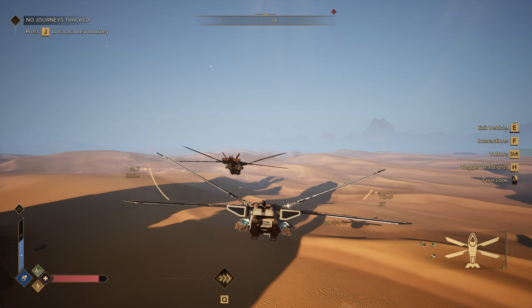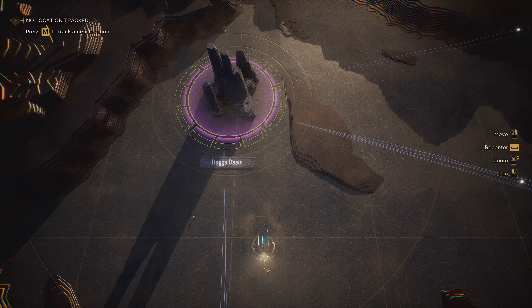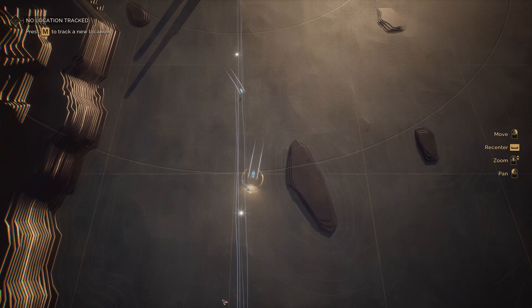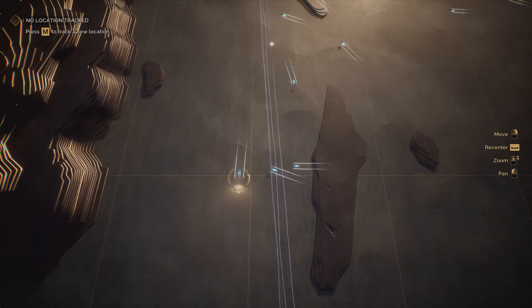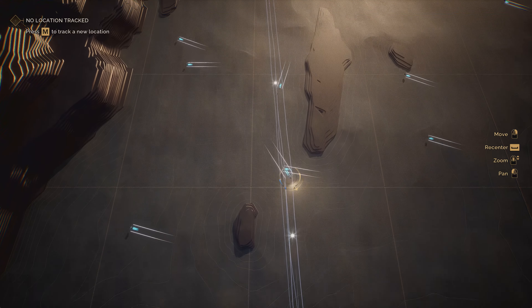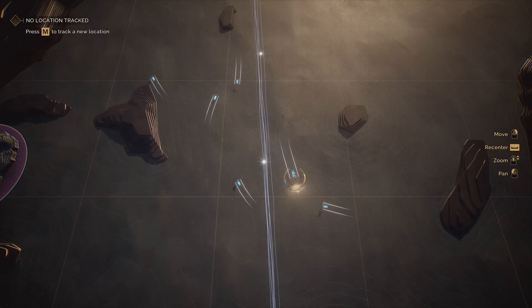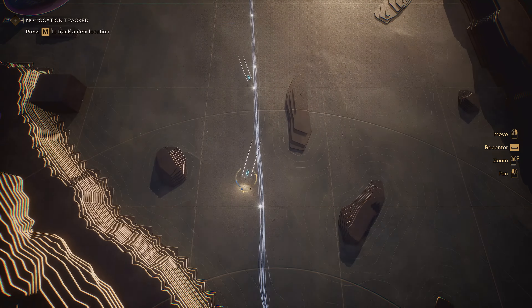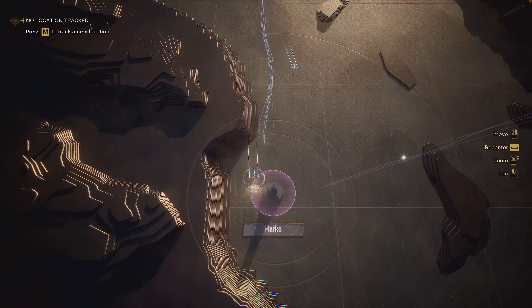Once you've crafted your first ornithopter, you'll be able to take to the air and your entire perspective of the world shifts. Traversing the world becomes much safer because you can avoid sandworms, and it helps you reach the larger world of Arrakis. On the overland map, we make our way south to find Harko Village — the current seat of the Harkonnen after their city Carfag was destroyed in a nuclear explosion during the War of Assassins. There are more details like this in the game's lore for players to discover.